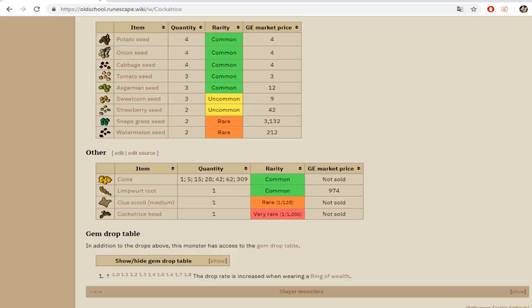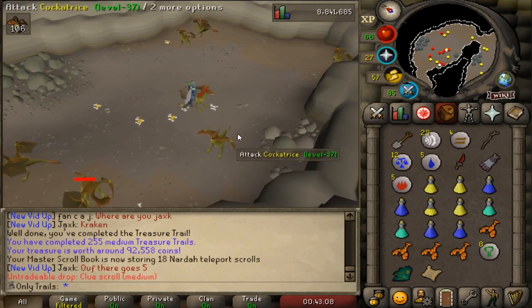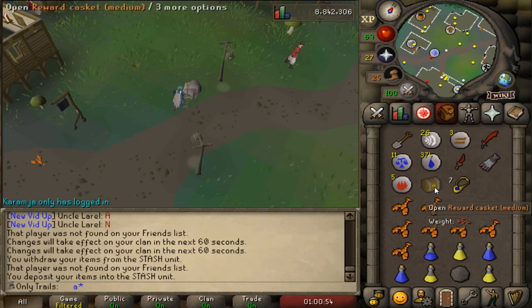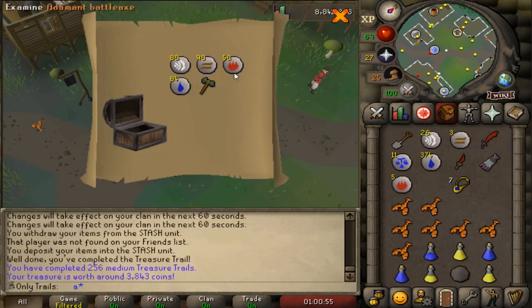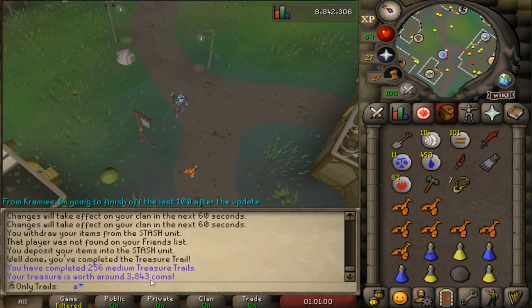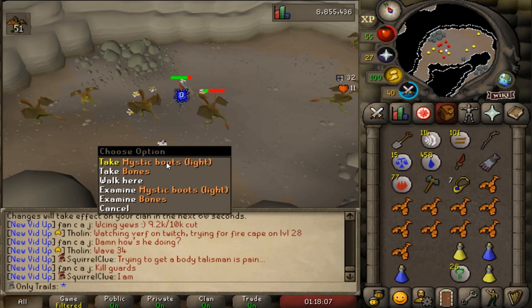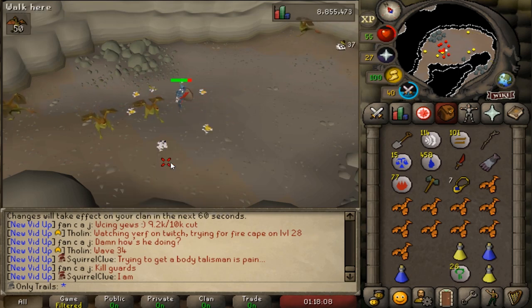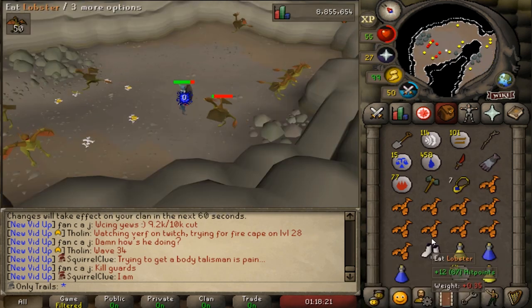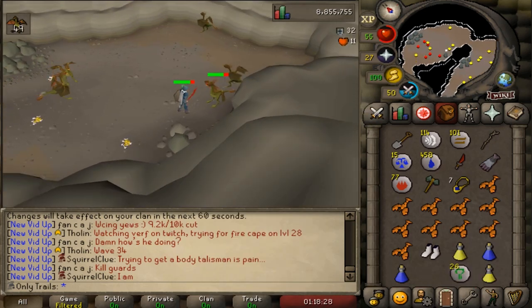Excuse me, how did I get four out of 60-something? Why can't I have this luck at hard clues? Smack out this junk and then go back to the slayer grind. Absolute trash - 3.8k, that's simply disgusting. What is this RNG? That's a one out of 512 drop by the way - we got that twice this task together with four medium clues. Can I get this RNG on clue scrolls please?